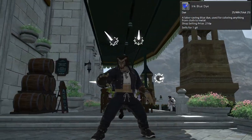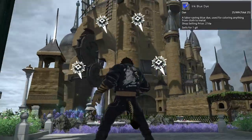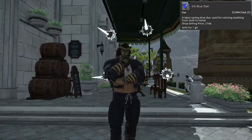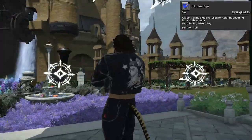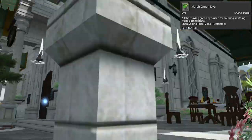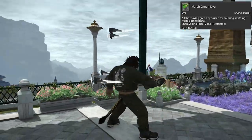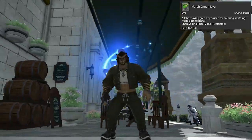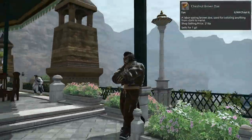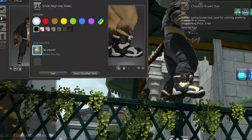The default out-of-the-box color is a pretty fantastic and nicely balanced look. Other options I'd recommend include the ink blue dye for a blue jean kind of look, and the marsh green dye, which is a pretty awesome take that reminds me of uniform colors. You could even pair it with the camo pants from the YoRHa raid — I think that would go great. The nut brown dye is another really fun color; it makes things look a bit more like leather, which is always a fun take.